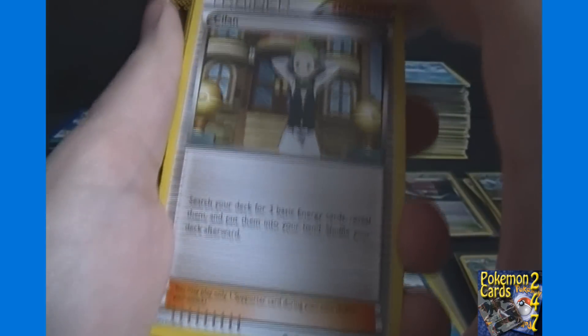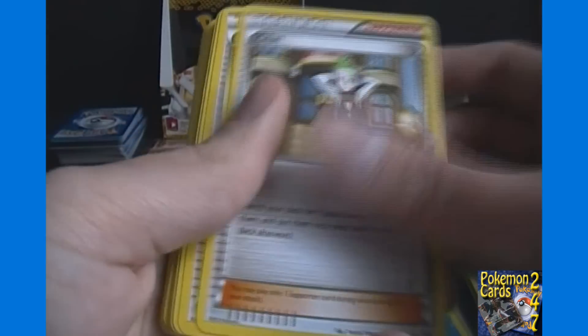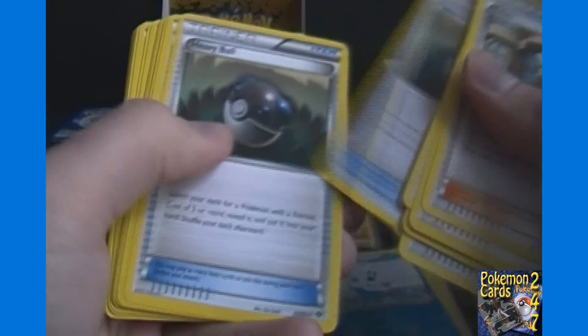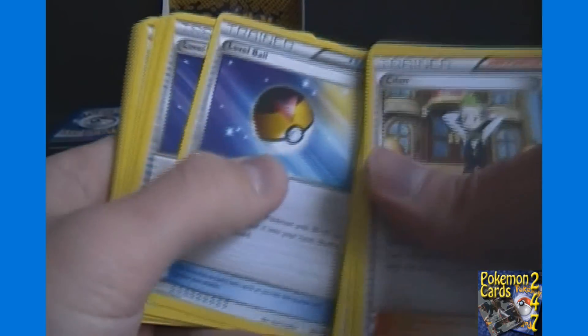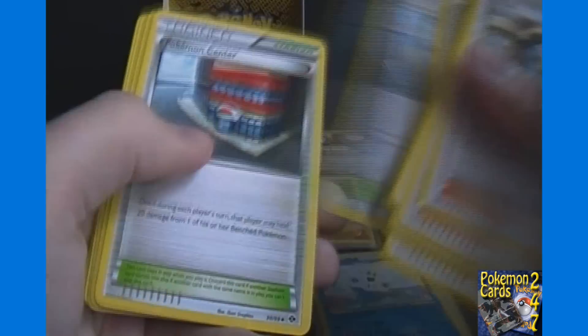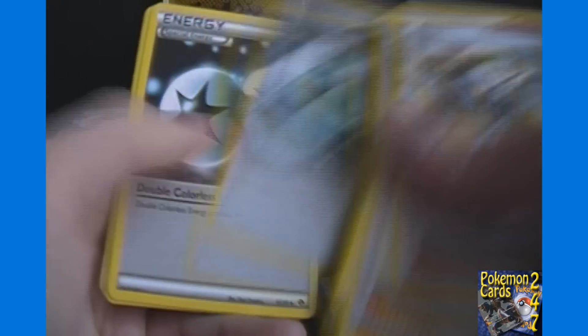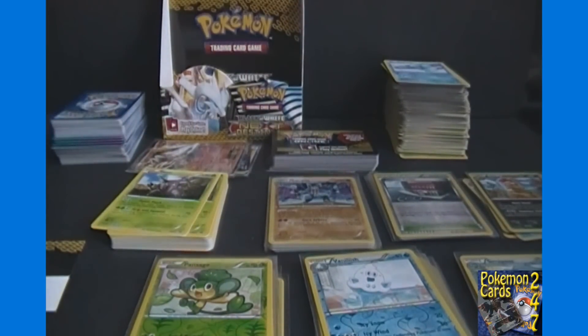On to the trainers, for which I believe I got at least four of every one — so a full playset in a box, which again for a competitive player is a very good thing. We got four Cilan, four Exp. Share, five Heavy Ball, five Level Ball, six Pokémon Center, four Skyarrow Bridge, four Double Colorless Energy, and five Prism Energy. So a full playset of every one of the eight different — six trainers, two energies — within one box.